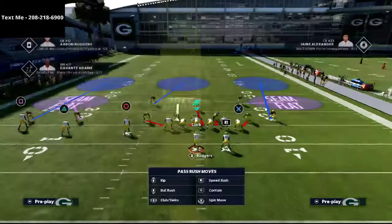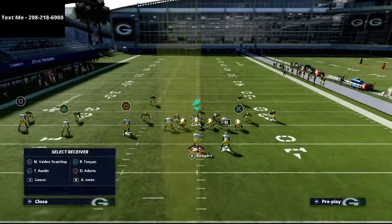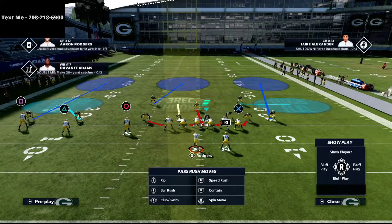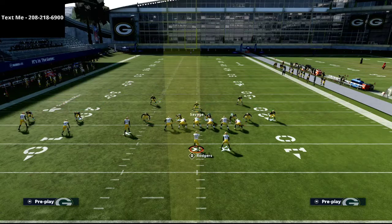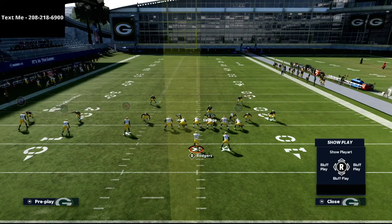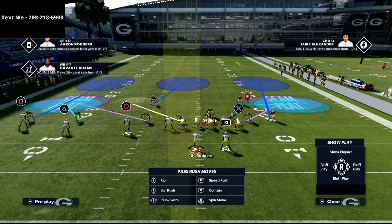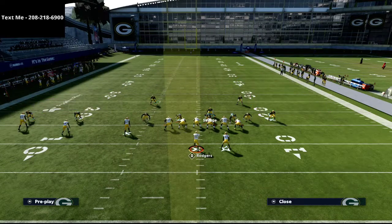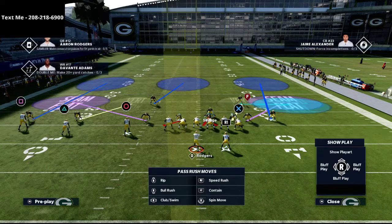We're going to do some simple things to show you how to stop the more popular routes you'll see from trips tight end — like corner routes, crossing routes, and things like that. All you're going to do is shade your coverage down and shade your coverage up, then shift your defensive line to the right. From there, put both of your linebackers onto seam flats, and then put one of your defensive linemen on a vertical hook — either the left-of-screen defensive lineman or the left-side slot corner. Either one works fine.